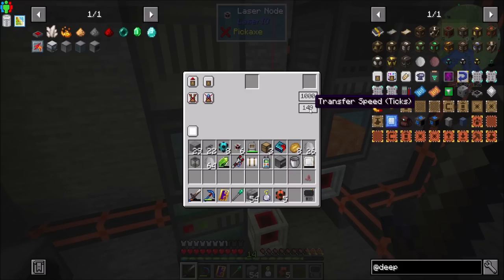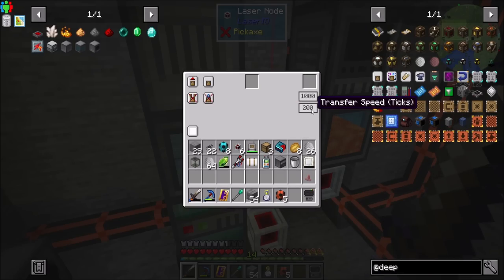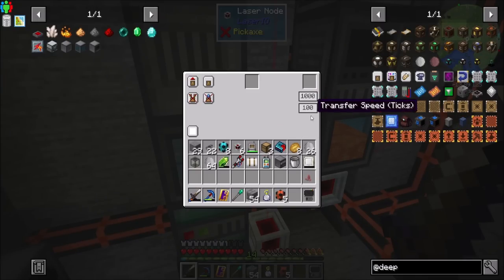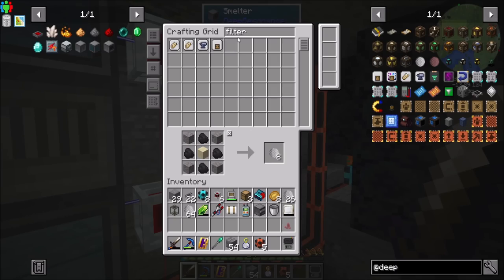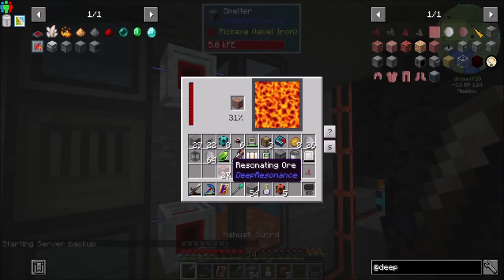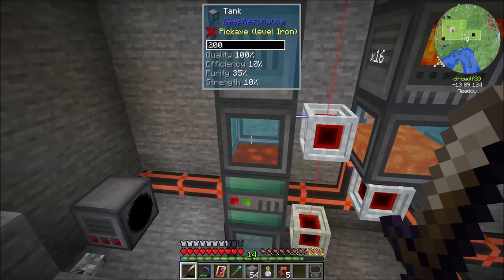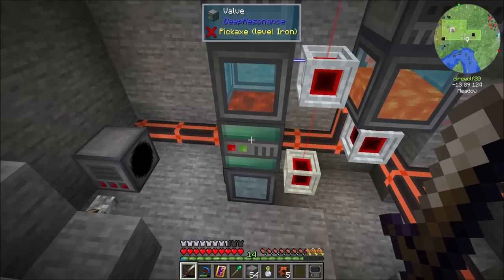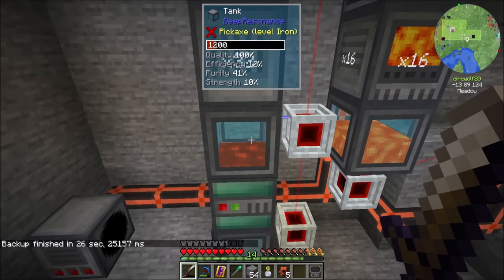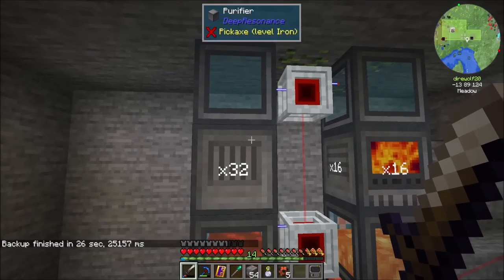I'm going to set this guy to a transfer speed of like 200 ticks. The reason I'm doing this is it will only pull a bucket out every 10 seconds. My hope is that eventually the valve will be faster than this. Maybe we'll do 100 ticks — every five seconds. This guy's transferring pretty quickly, staying at the 5,000 mark like we want. This guy came down, hit the 35% purity and then got sucked back up. A few seconds later this guy's going to do the same. He won't be allowed into the tank below until he's at 85% purity. So with this automation, it should be pretty cool — I hope it'll work.